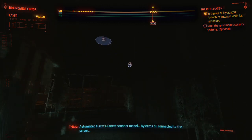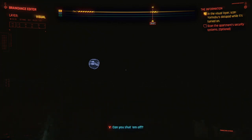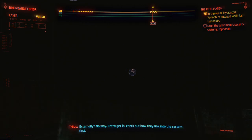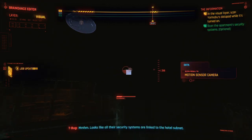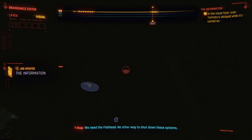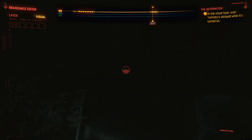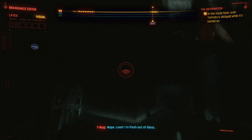Automated turrets. Latest scanner model. Systems all connected to the server. Can you shut them off externally? No way. Gotta get in. Check out how they link into the system first. Looks like all their security systems are linked to the hotel's subnet. We need the flathead — no other way to shut down these systems. Can't get around them ourselves? Nope. At least I'm fresh out of ideas.